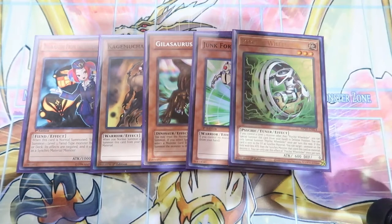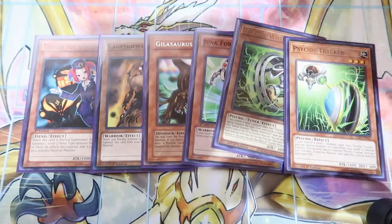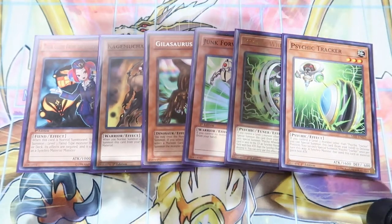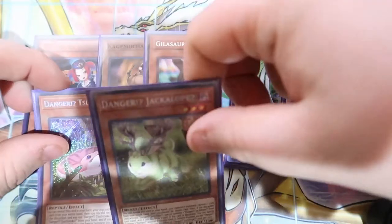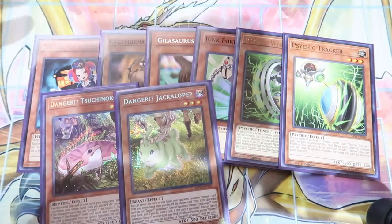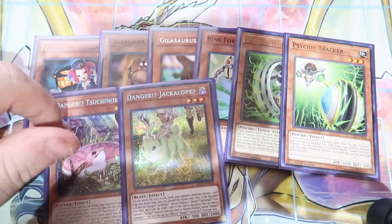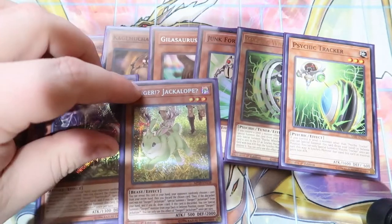Psychic Wielder and Psychic Tracker: if you control a level three monster you can special summon each of those once per turn. We also played one Suchinoko and one Jackalope. These cards are really good — especially with Torn Scales. If you draw Jackalope and Torn Scales, you can use Torn Scales and discard the Jackalope, then Jackalope summons Suchinoko, and there's your extender.